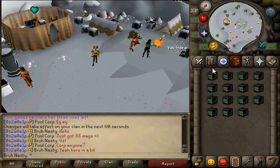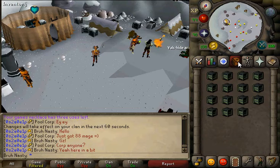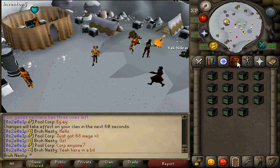I ended up getting two levels, which was from 85 to 87. I gained about 700k XP — 695k Firemaking XP and about 50k Woodcutting XP. It was saying I get about 250k Firemaking XP an hour and about 15k Woodcutting XP per hour.